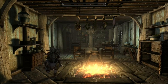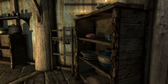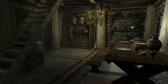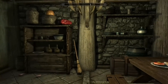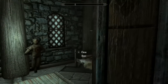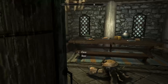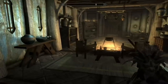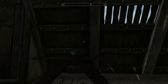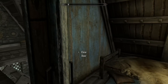At our number five spot we have Breezehome, which is situated in the town of Whiterun. Breezehome is the most basic house in Skyrim but it gets extra points for being the first house the player gets, and I'm sure it holds a special place in all of our hearts. There is nothing wrong with Breezehome except for the lack of mannequins and weapon racks to show off your armor and weapons. The home itself is bigger than Honeyside and has a lot more decorations to it. Breezehome feels filled with a lot going on within the house with the space provided.